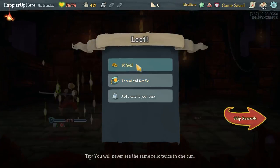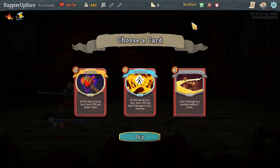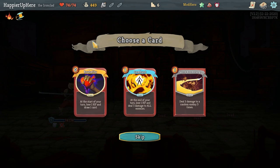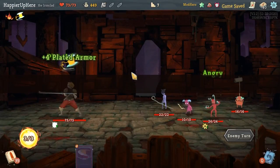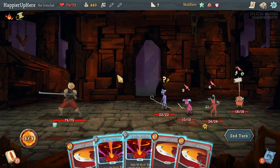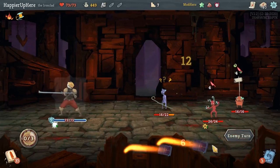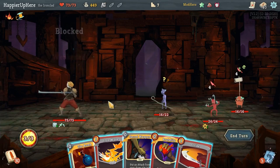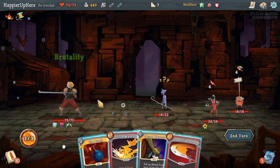Perfected this elite. Got Thread and Needle, Search — comes with four Plated Armor in addition to the five from Terminal, so that's really good. An early Brutality especially if I can get it upgraded would be nice. Combust would be great too. I might not want to play Panic Button here — I'm actually fully defended with all the Plated Armor I have. Nine Plated Armor is nice.